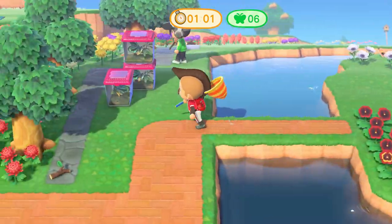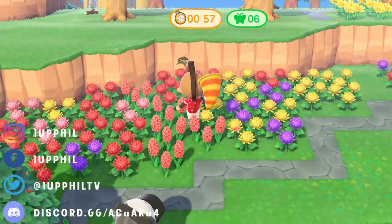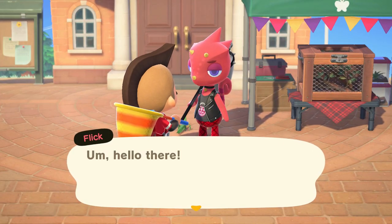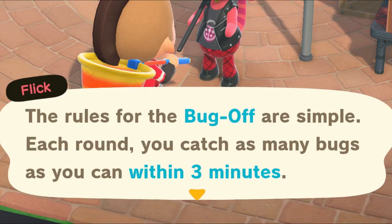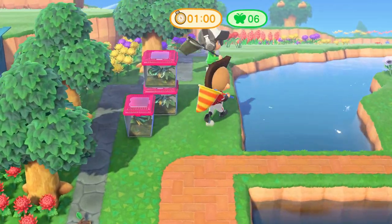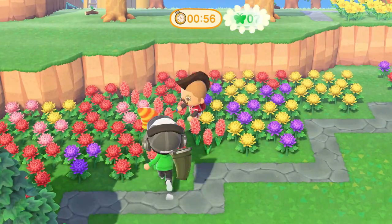One of the best things about Animal Crossing New Horizons is all the fun activities and events that Nintendo continually provides. Every third Saturday of the summer months, Flick will be hosting a Bug-Off event where you can win prizes and unlock valuables. However, it's at no easy pace. In this video, I'm going to show you all about the Bug-Off event, show you what's available to unlock, and how you can win the gold trophy in the easiest way possible.